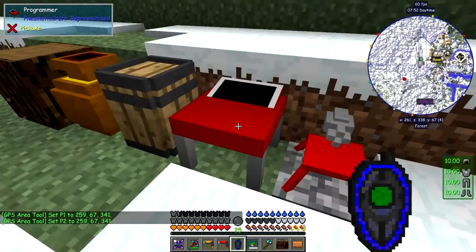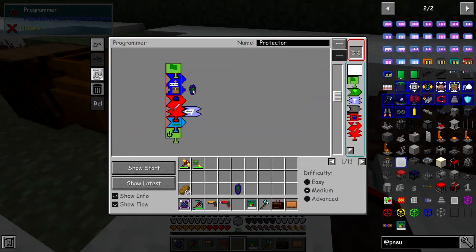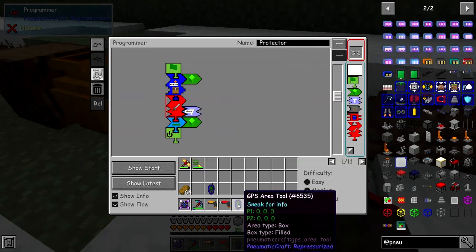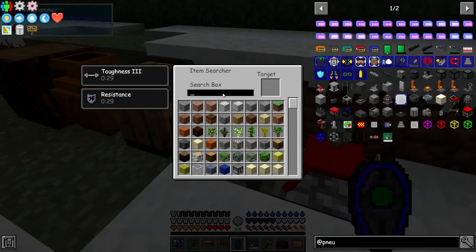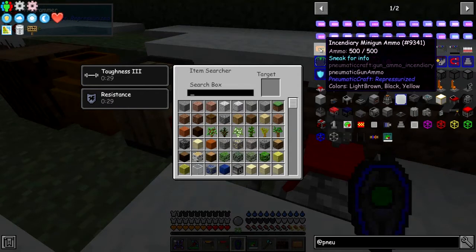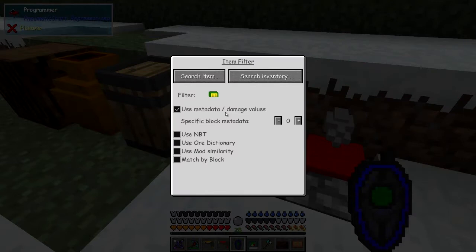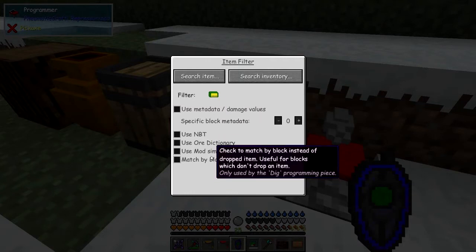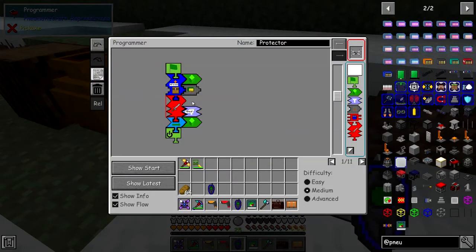So we're going to go to this position to pick up the ammo. We need to specify the area of attack, and we also need to specify a filter. So what we're going to pick up is gun ammo - it's actually called pneumatic gun ammo. We'll search for ammo and select the minigun ammo. The poison ones are basically just adding poison to the ammo. We won't use metadata because if it's half used it'll still pick it up. We'll use ore dictionary so any type of gun ammo will be picked up.